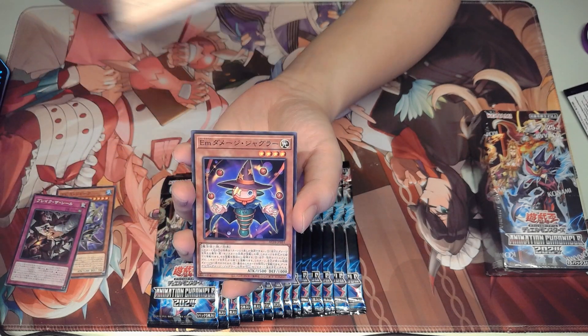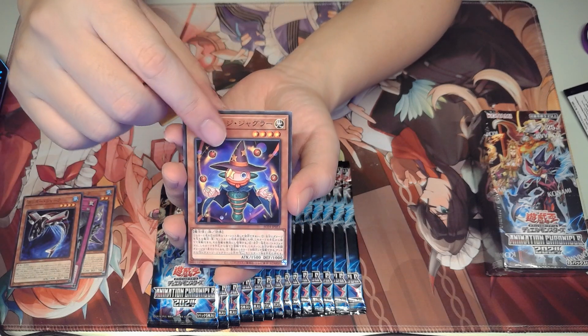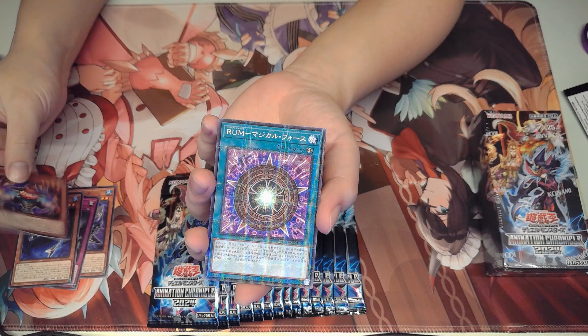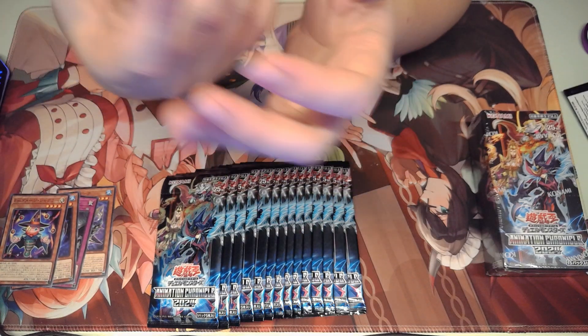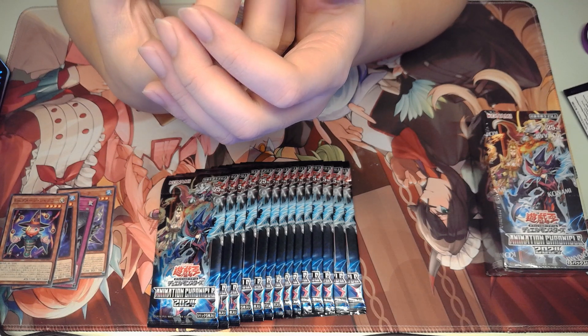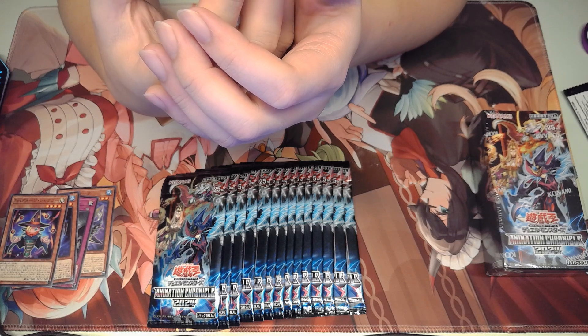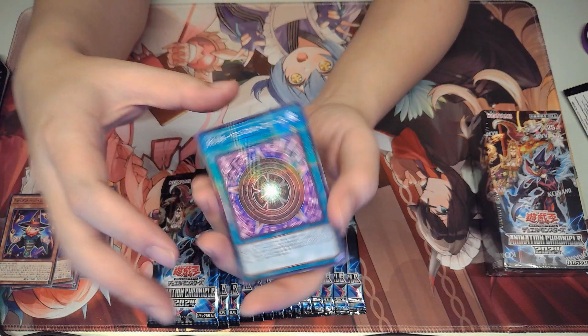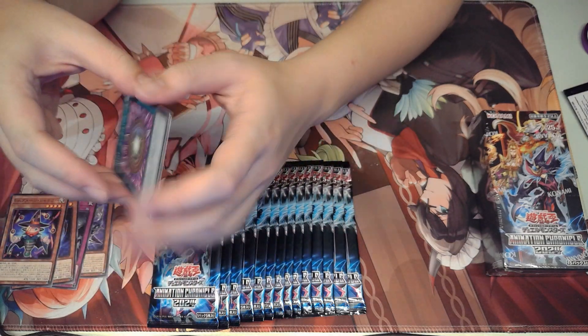We have more Shark cards. We have our EM Anthem Mage cards. And we got a Rank Up Magic — Magical Force. I think this is for rank 4 spellcasters, and you rank up into a rank 5 spellcaster. It doesn't specifically say Anthem Mage, so it's interesting.